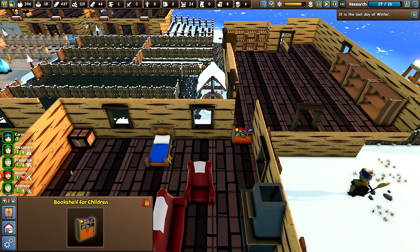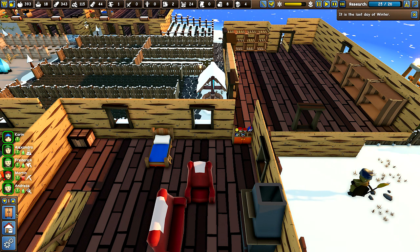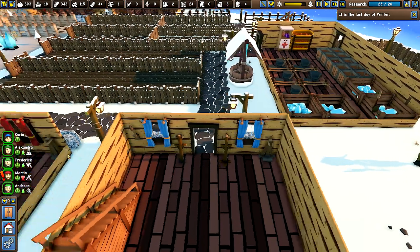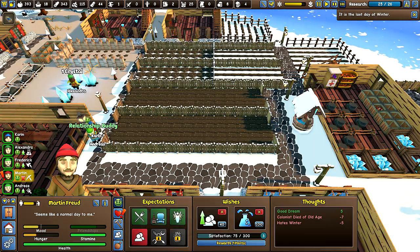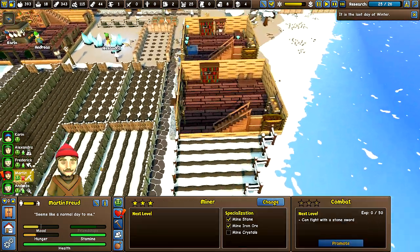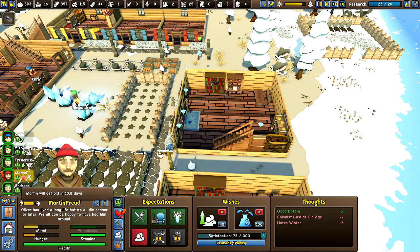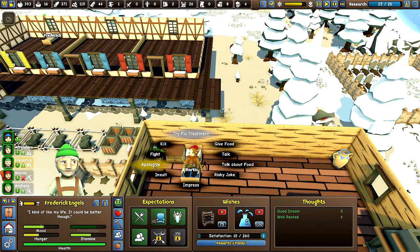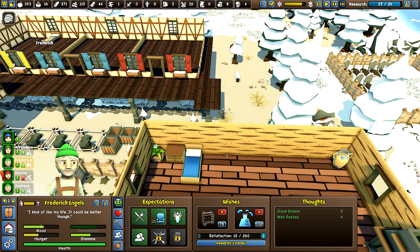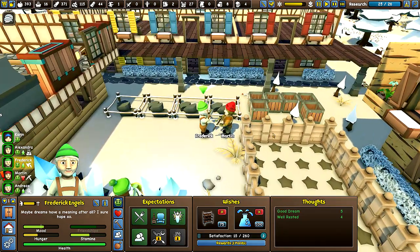That's the last day of winter. Okay. 94 wood and 3 pumpkins. Alright. Now how are we doing here? How are you doing? You're very lonely. Okay. So you want somebody to come in and talk to you? I think we can do that. Let's see. Frederick. Go. Go talk to him. There you go.